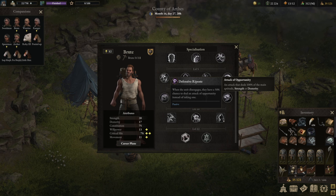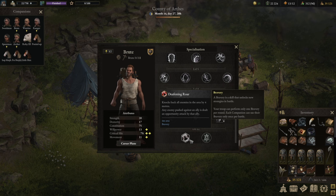On top of that you have Defensive Riposte, which at level 10 is a 50% chance of not taking an attack of opportunity but instead giving an attack of opportunity. That really allows you to engage and disengage freely.